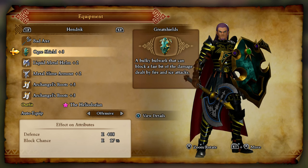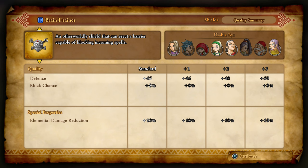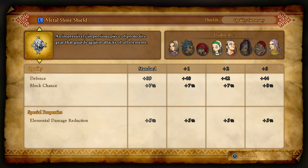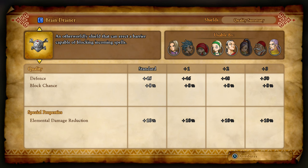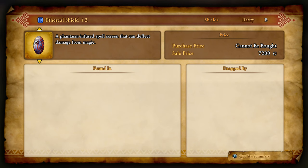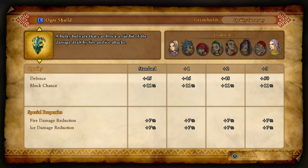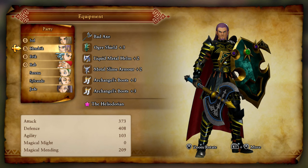Hendrik — you have Fire and Ice Damage Reduction. You'll be good on your Bad Axe for now. Shame there's no liquid metal axes or anything like that. Do I want to change out your Brain Drainer? That gives 10% Elemental Damage Reduction. Less block chance — this already has 10% damage reduction. I think I might want to rework this. That gives 10 and... less overall. I think we're just going to have to remake that Brain Drainer real fast. Okay, that's fine.